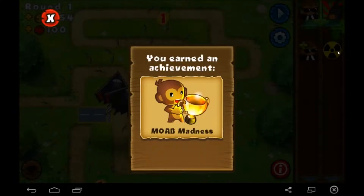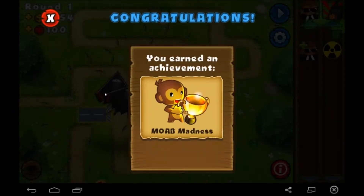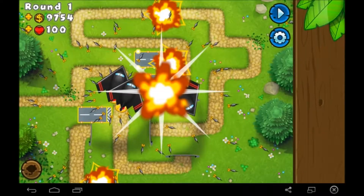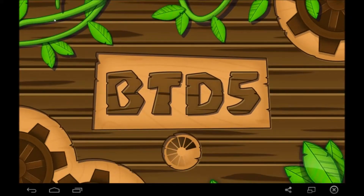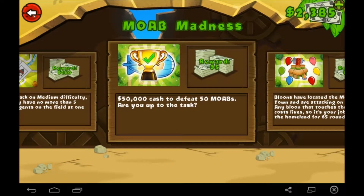Well, this is going to be a quick episode. You earned an achievement — MOAB Madness. There's a quick $150. Cool.